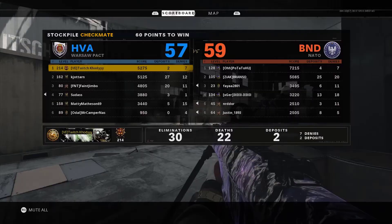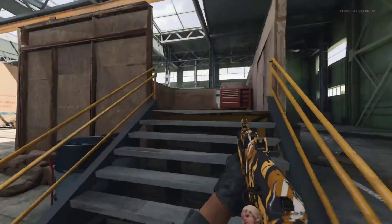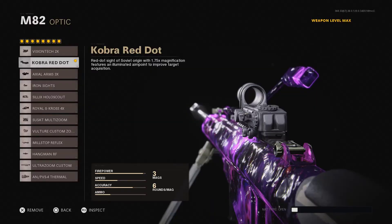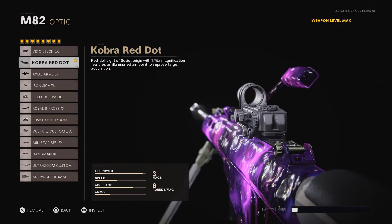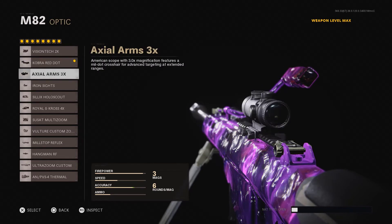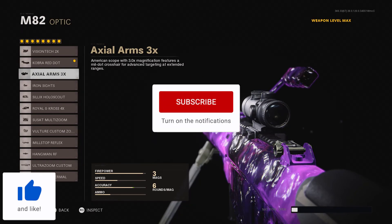There you go guys, we dropped 30 to 22 kills — I'll give it an average sort of game. All in all I would give this optic a rating of four on the Barra. If you see at the beginning of the video you can see why — it's kind of tough to use and tough to get used to as well. On to the next optic, we are going to be running the AX Alarms 3x. Hope you guys enjoyed the video, feel free to drop a like, subscribe if you're new around here, I'll see you guys in the next one.